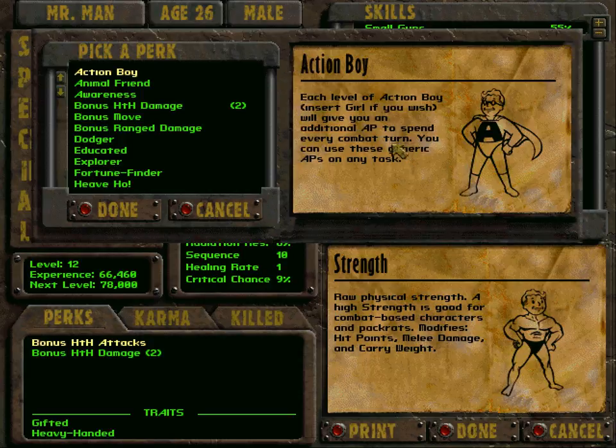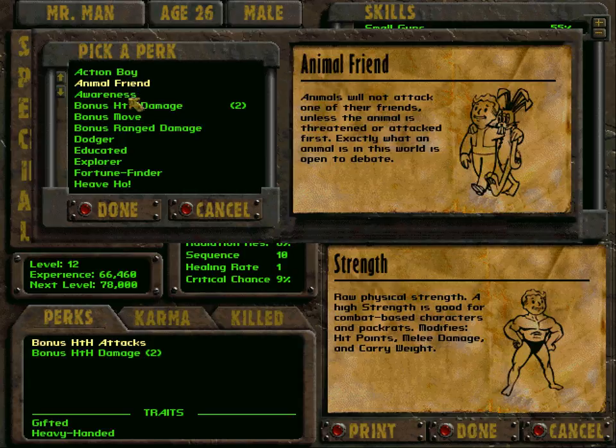Action Boy gives one additional action point to spend in every combat turn. Animal Friend means animals will not attack you. This game classifies red scorpions, deathclaws, and rats as the main animal types that will attack you — so Animal Friend is not a very interesting perk.